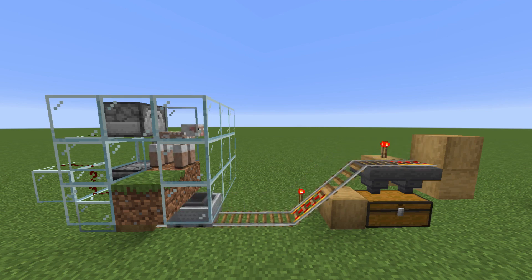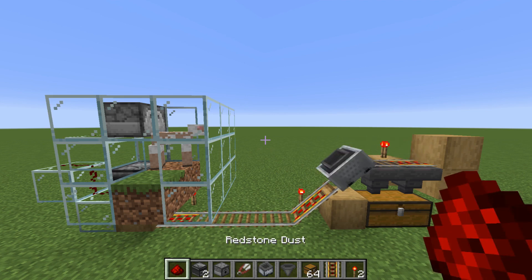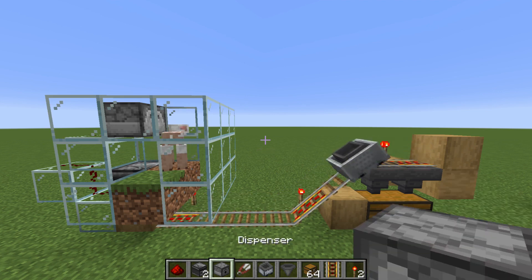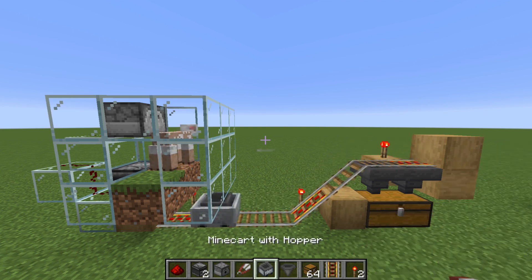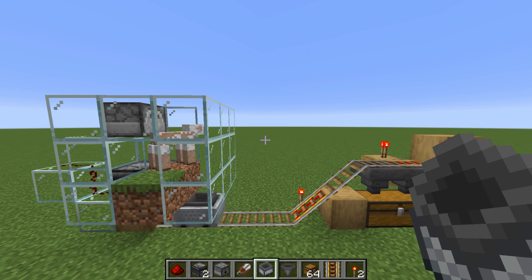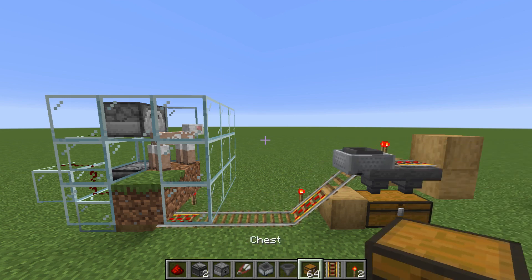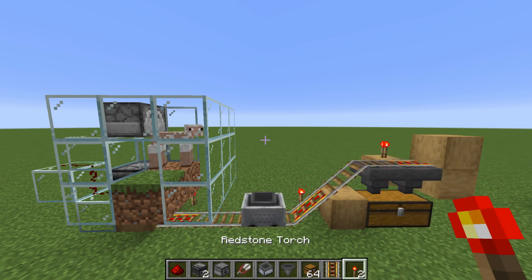Here are the things you're going to need: redstone, observers, dispensers, shears, a hopper, a minecart with a hopper in it, some chests, some powered rails, and some redstone torches.